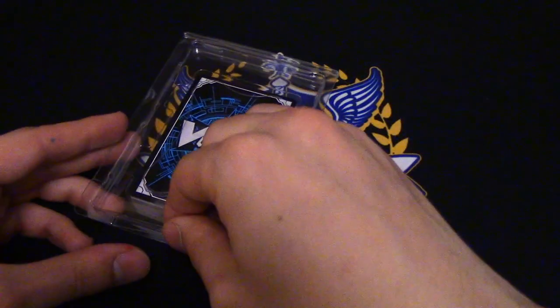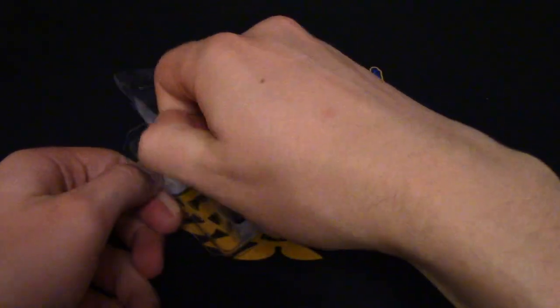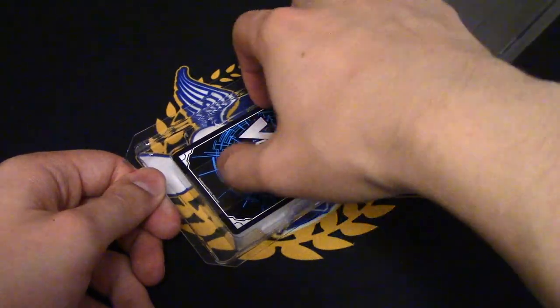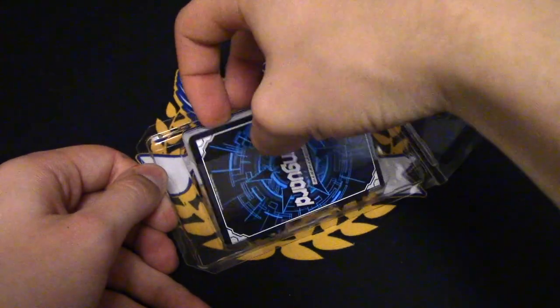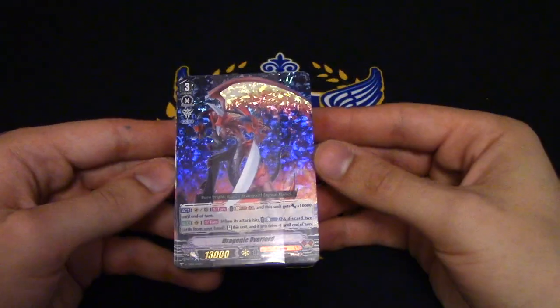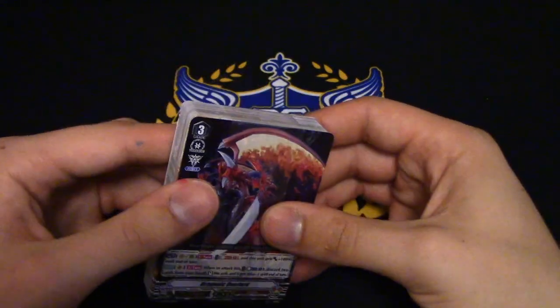Another cool thing is the fact that these Trial Decks now kind of snap open. When you open them, you just gotta fold it up. I don't know if that's always been a thing, but I feel like this is new. Here we already got it — this is the first thing you see, of course, the foiled version of Dragonic Overlord.